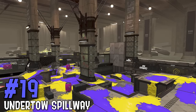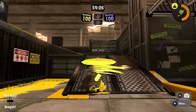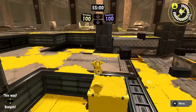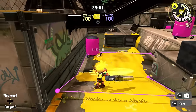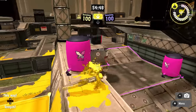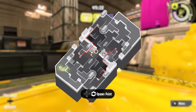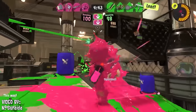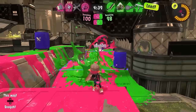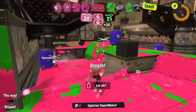Next up is Undertow Spillway, a map that's a lot better in pretty much all other modes but is the worst in zones. The left side retreat route is an uninkable ramp, the other side has a sponge, and the right side has nothing. The two small zones mean it can be really prone to stalling. The hourglass middle of the stage is the most small and cramped mid in the game and you're basically forced to go through it. It ends up being a staring contest until one team locks out pretty much the rest of the game.